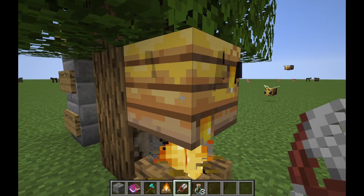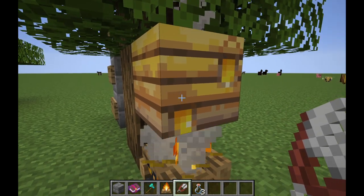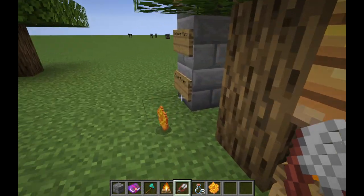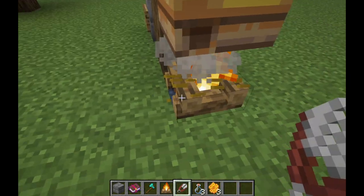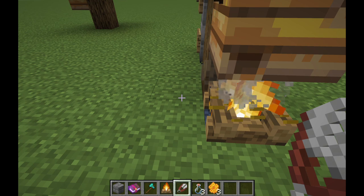Using the shears will drop basically three honeycombs — they just scatter around. That's basically how you get honeycombs.